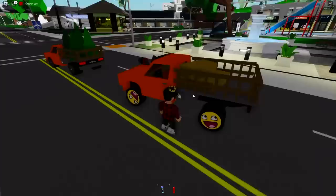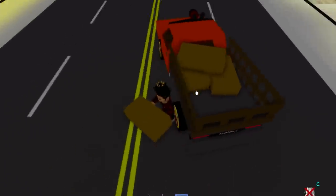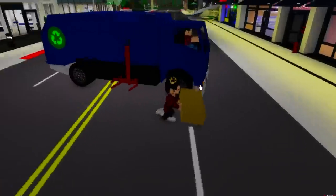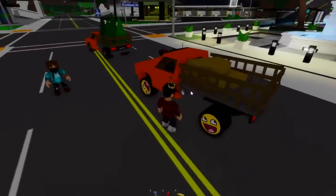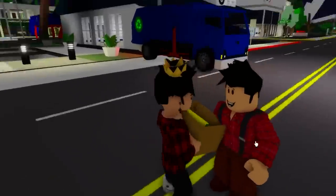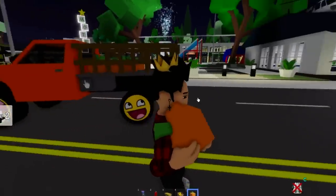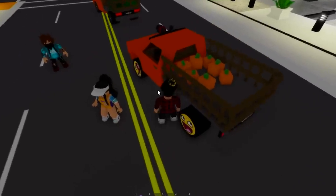This car also has some different stuff we can carry. There's a button that will change what we carry — for now it's these hay bales, which we can even grab with our hands. When we click on it we'll be carrying corn — some nice looking boxes of corn. Click on it again and we get some pumpkins. Now we can have pumpkins in Brookhaven, something we didn't have before.